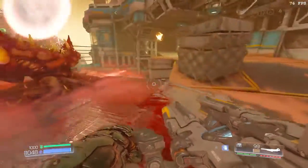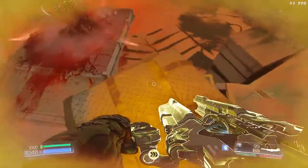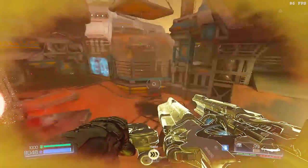You exit the door, you go over here, pick up the haste buff, get up on this part here, aim toward this platform, and do a cannon boost.